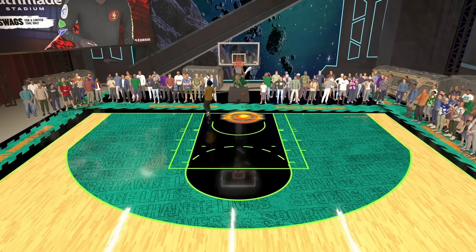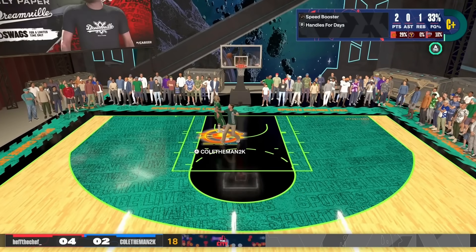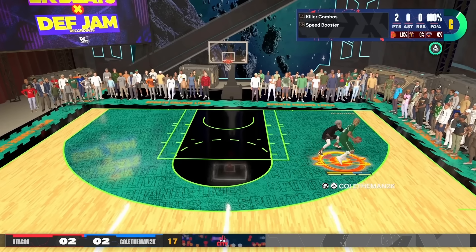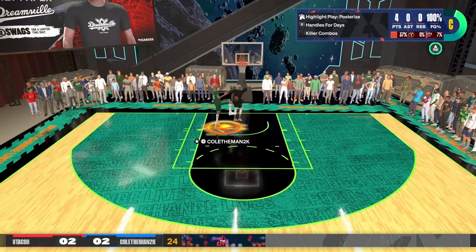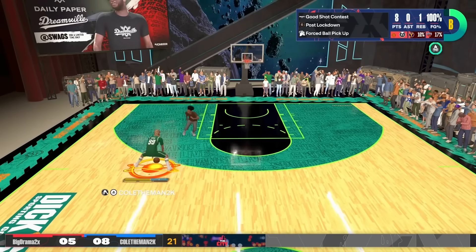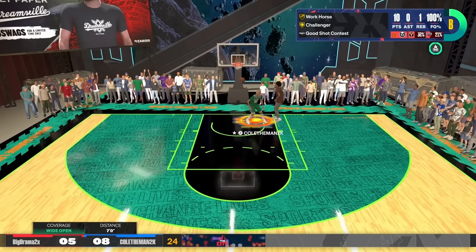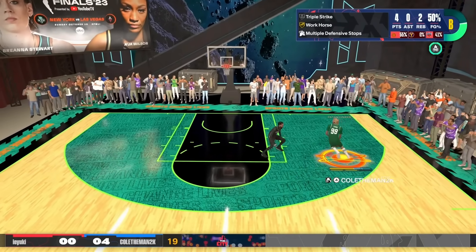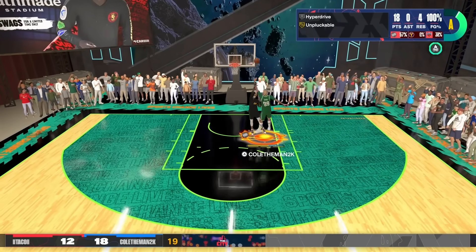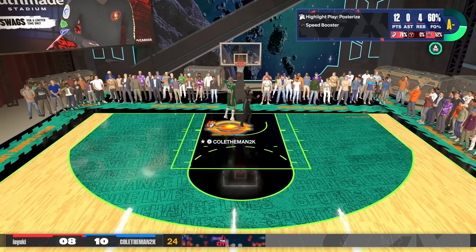Slashing and finishing is the most fun aspect of this build. With badges like Hall of Fame Slithery, Hall of Fame Bunny, and Hall of Fame Pro Touch, you're going to be unstoppable. The LeBron layup package is insane — the animation is so glitchy; your player stops and glides vertically and horizontally towards the rim and it hardly ever gets contested. Having contact dunks on this build makes it 10 times more fun. Make sure you go with a 94 driving dunk.